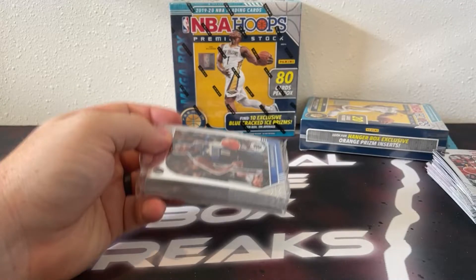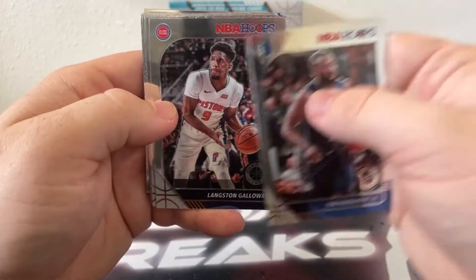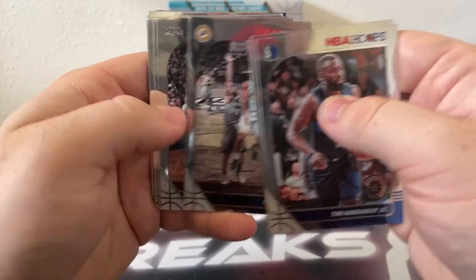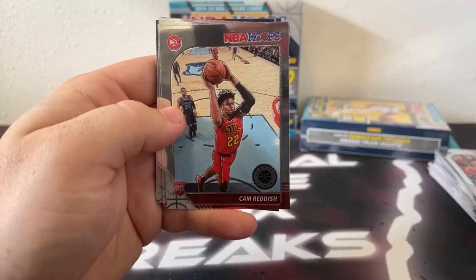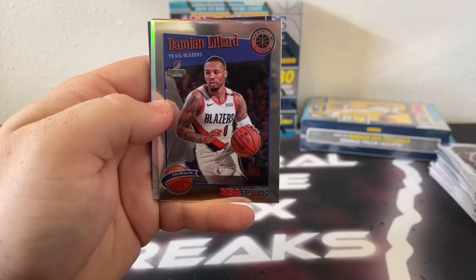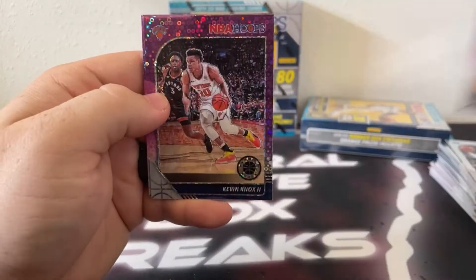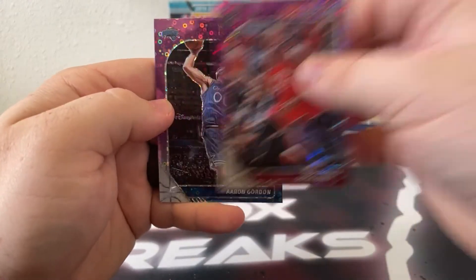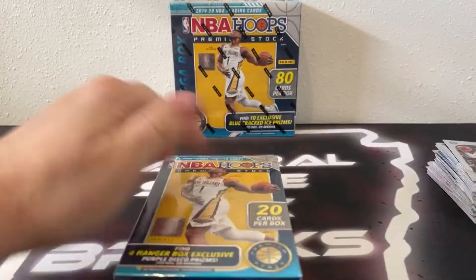Hanger box number two: here's Tim Hardaway Jr., Josh Richardson, Langston Galloway, Joe Harris, TJ Warren, there's Derrick White, Dennis Schröder, Derrick Favors, followed by JJ Redick, Cam Reddish on the base, there's Dan Gafford — former Razorback — Mike Scott, there's a tribute Damian Lillard, Mo Bamba on the silver, got a scope of Eric Gordon for Houston. Here's our purple discos: De'Aaron Fox, Kevin Knox, Sekou Doumbouya, and he covers Aaron Gordon. We've got a Frequent Flyers of James Harden going out to Houston.